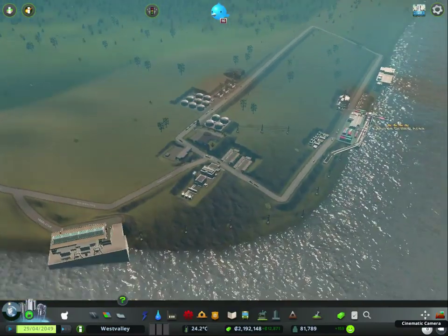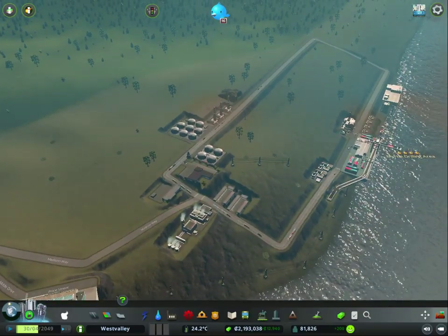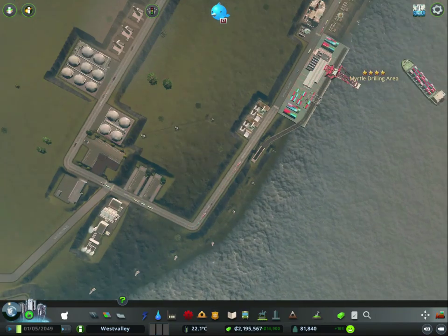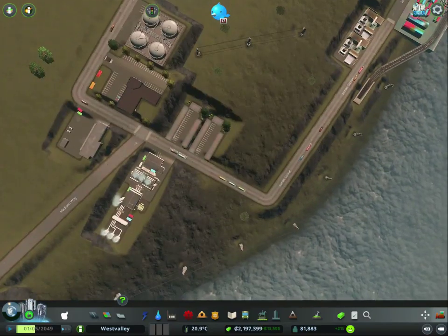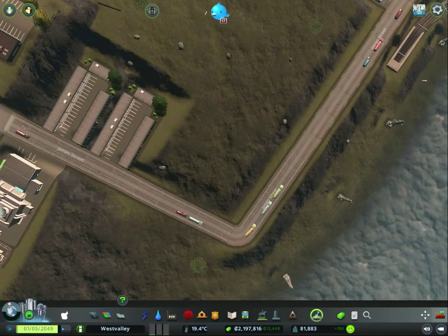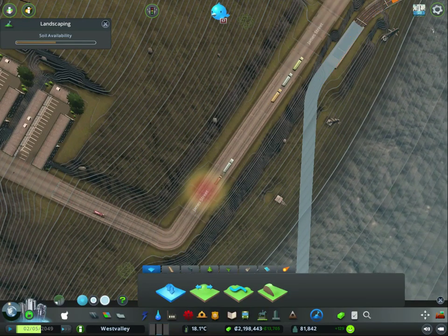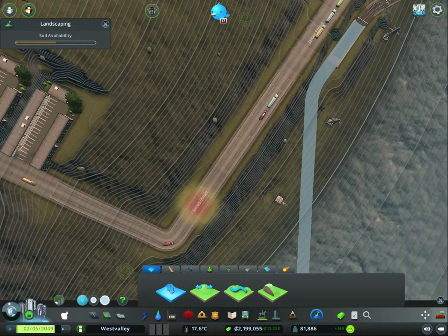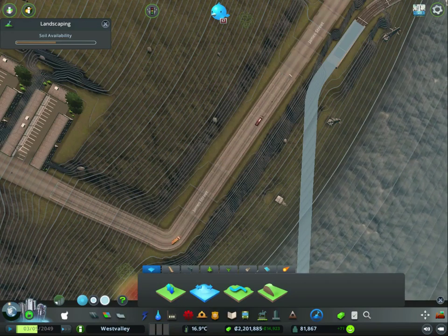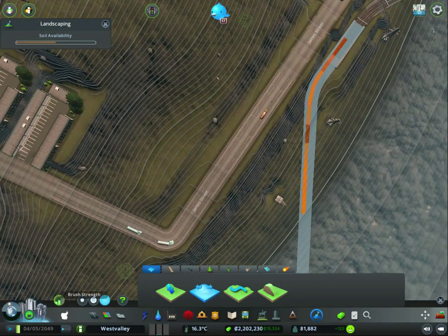First thing we are going to do is build over this whole district here. I can just do - if we can get it to level to this road here, this one here. Nice straight touch on top.